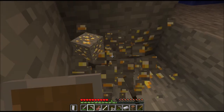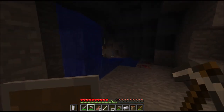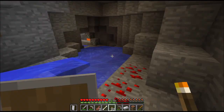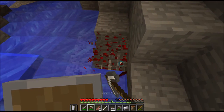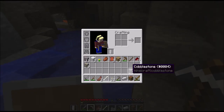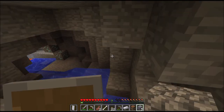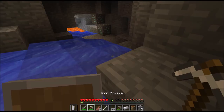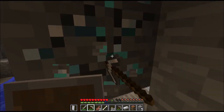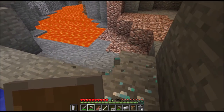Getting some gold - gold is actually really useful now because of the new enchanting system. Gold tools always get better enchantments. And whenever you put in a certain type of tool, that enchantment locks in, so if I put in a gold sword and then a diamond sword after that, it would get all the enchantments of a gold sword.